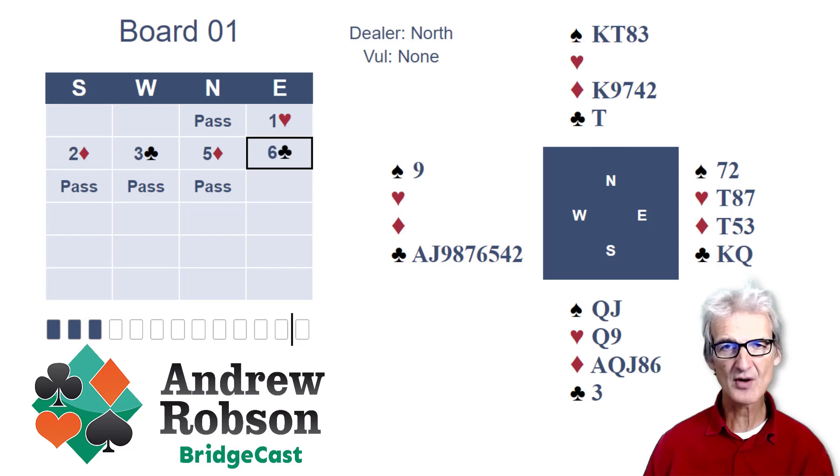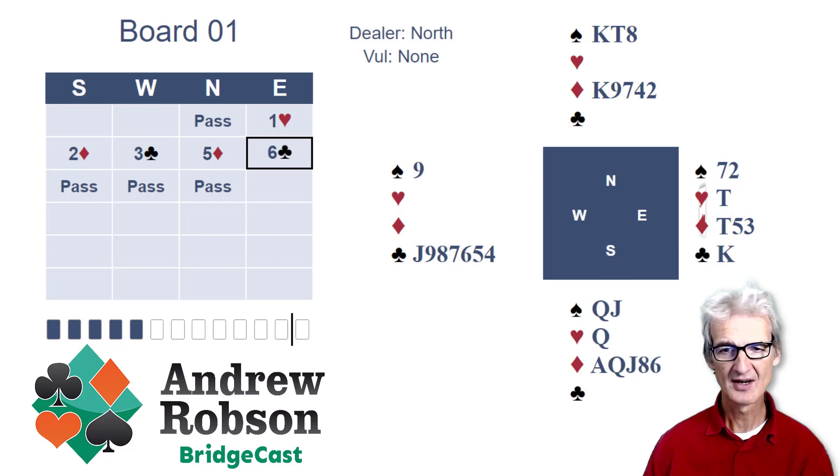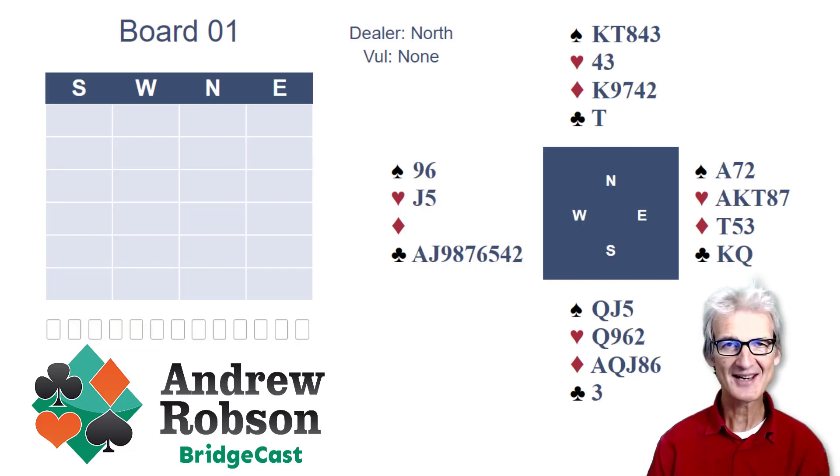Taking this small risk that the second heart won't get ruffed — phew! Now we know we're going to be able to set up the fifth heart and make all 13 tricks. Ruff high, of course. Back to dummy in clubs. Wouldn't have minded if the clubs had been 2-0, but they were 1-1. Now ruffing a fourth heart. Back to dummy in clubs. And we've got the fifth heart. But one round of trumps before the ace-king of hearts and we would not have had the entries to set up and enjoy the fifth heart — so we did have to take that small risk. We've got rid of our nine of spades on the fifth heart and we can claim all 13 tricks.